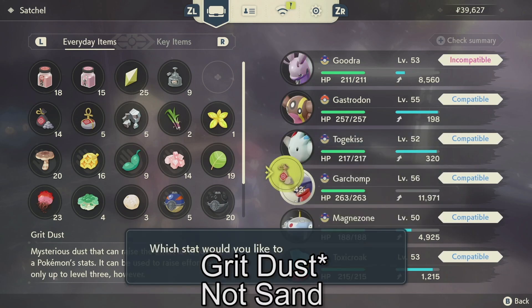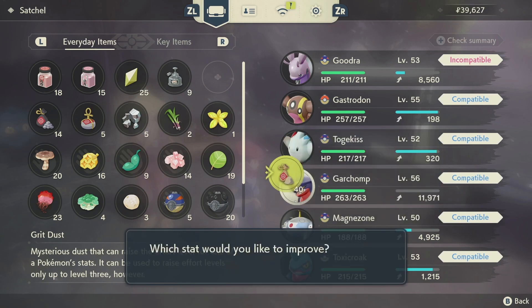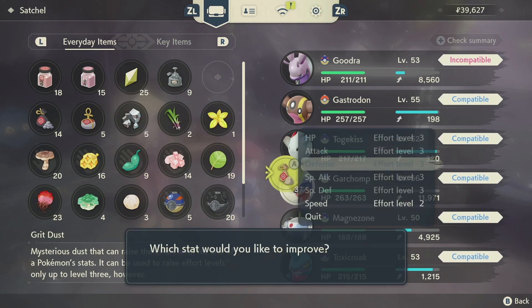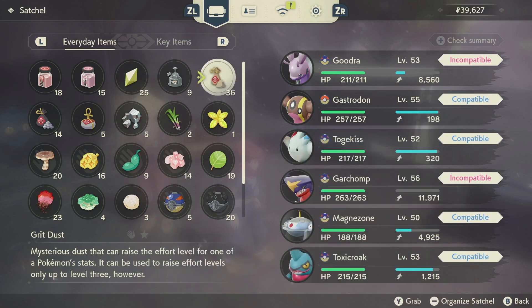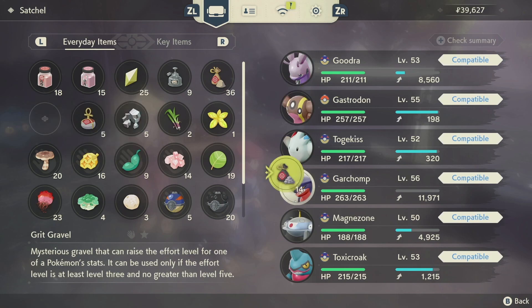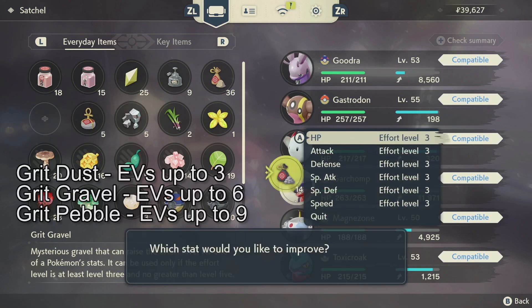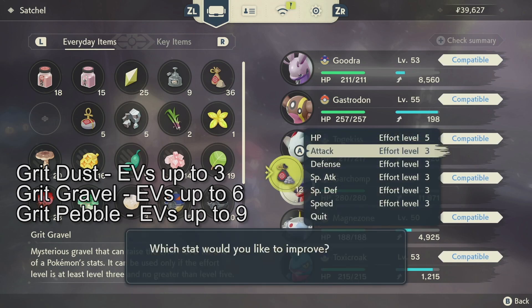The way you get EVs now are from Grit. You get Grit Sand, Pebbles, and Stone by killing rock Pokemon, which is kind of funny, and then by doing your Apex battles. They have a value of 1 to 9 on your EVs, and I don't think there's a limit to them. Every Pokemon can have 9 across the board. There's plenty of Grit Sand and you just get them from mining, random encounters, whatever — they're always around.